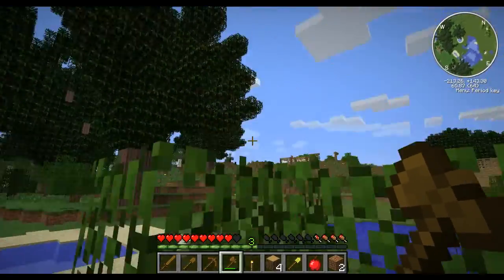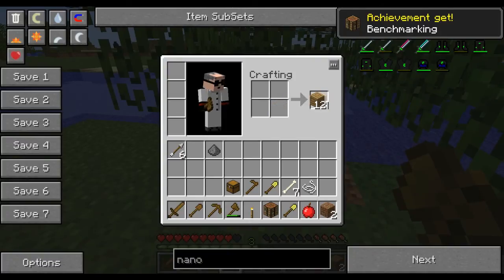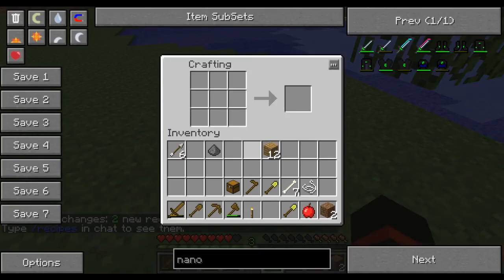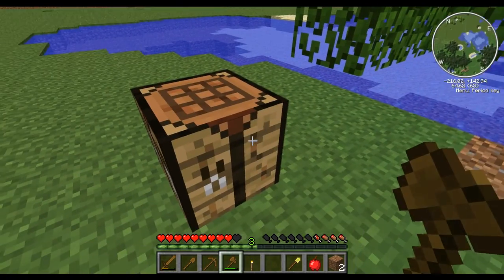I even managed to get myself an apple. So the first thing everyone does is they create a crafting bench. And the next thing that I would suggest everyone does — although I already have one — is to create themselves a chest. Everyone knows how to create a chest, and the reason why you would want to create a chest is because that is the very first step in grief prevention.